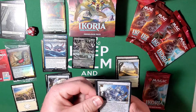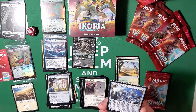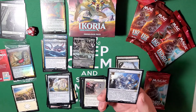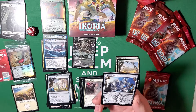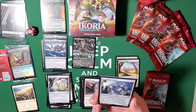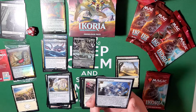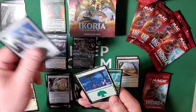Crystalline Giant — this is one I actually enjoy playing. It's a three-three for three and at the beginning of your combat turn you get to choose a kind of counter at random that Crystalline Giant doesn't have on it from among flying, first strike, death touch, hexproof, lifelink, menace, reach, trample, vigilance, and plus-one plus-one counter — then put a counter of that kind on Crystalline Giant. Pretty cool.